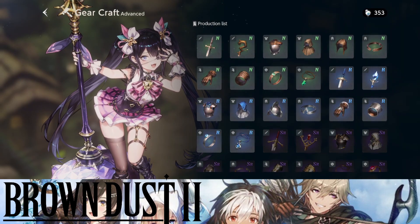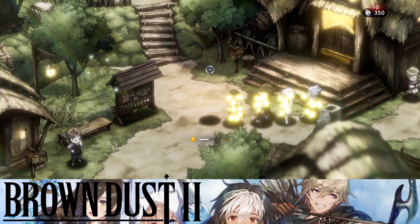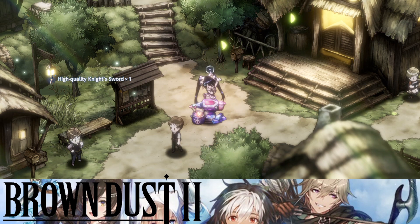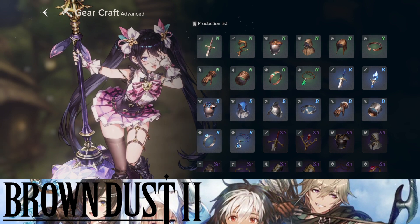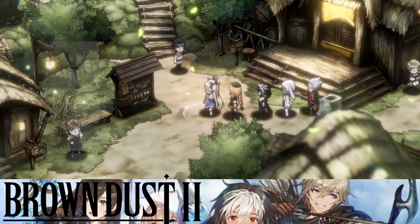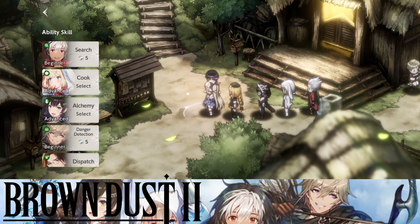Let me show you how close I am to upgrading — I'll craft one gear right now. As you can see it shows plus three at the bottom, meaning I still have a long way to go before I can rank this character's ability up, which is tough, but that's the game. So number one is your gear crafting character.